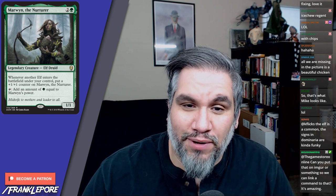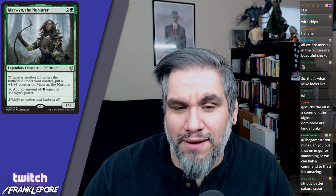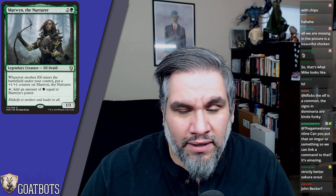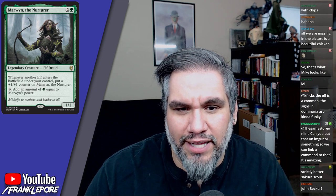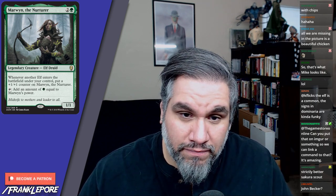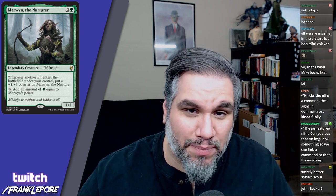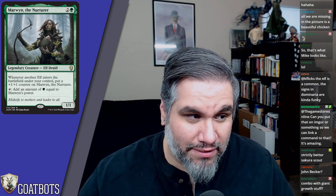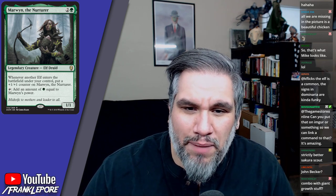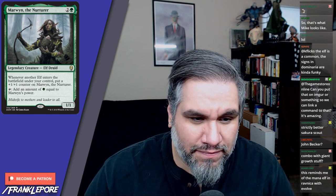Marwyn the Nurturer is a 1/1 for three — a rare legendary Elf. Whenever another Elf enters the battlefield under your control, put a +1/+1 counter on Marwyn; then tap to add green mana equal to her power. It's kind of like a reverse Elvish Archdruid: for three mana you get an Elf that gets bigger based on the number of Elves you have and adds mana equal to its power. I don't love paying three mana for a 1/1 and hoping to have a bunch of Elves, but it's not a bad card.